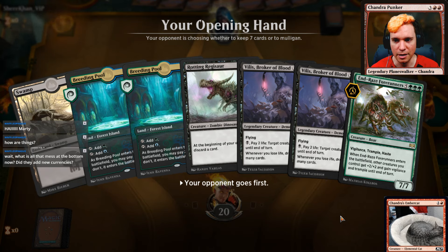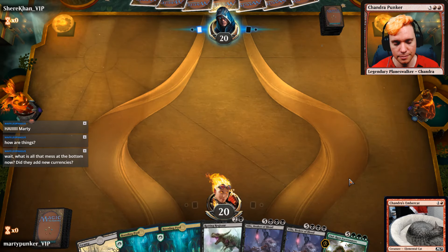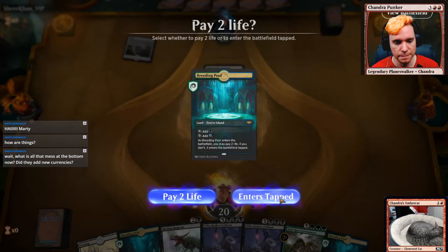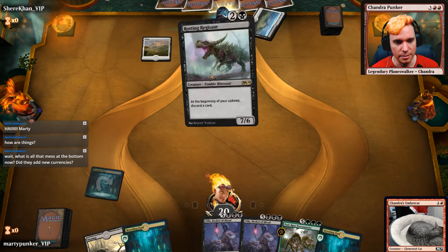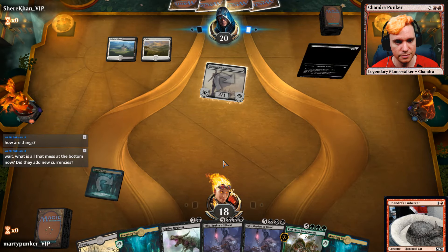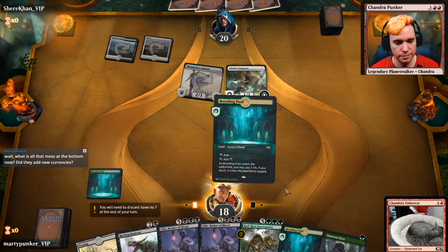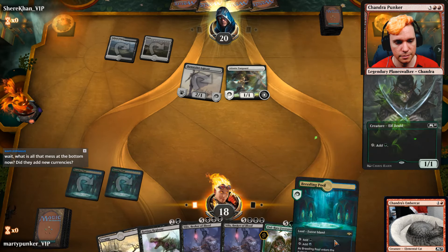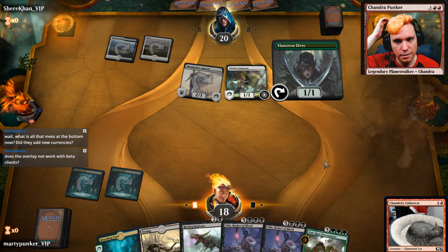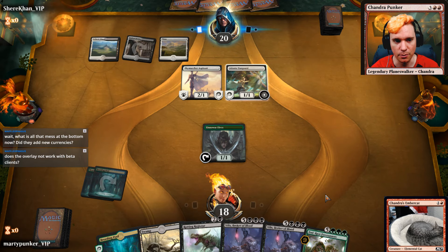Wait, what is all that mess at the bottom — did they add new currencies? Instead of the daily thing, it's the mastery program. There we go, I found the words I was looking for. We're gonna die to this — I mean, this gets to come into play, and we have three things to discard to it even.